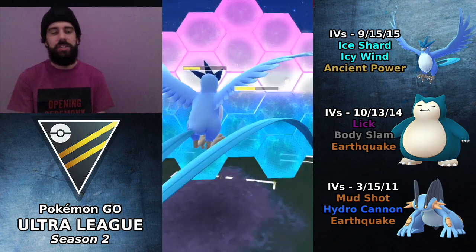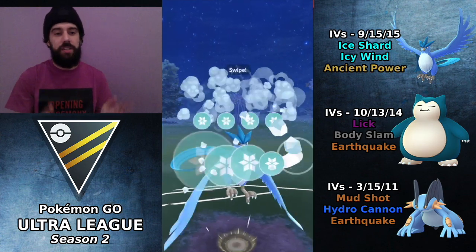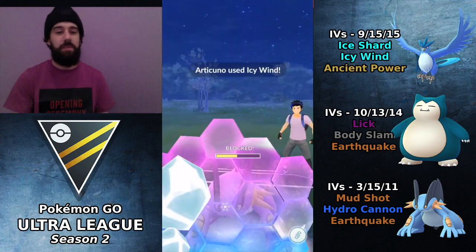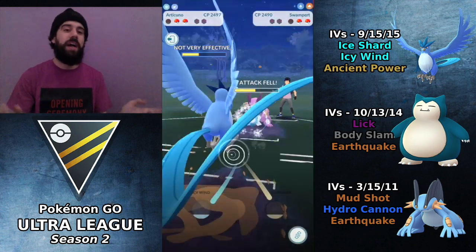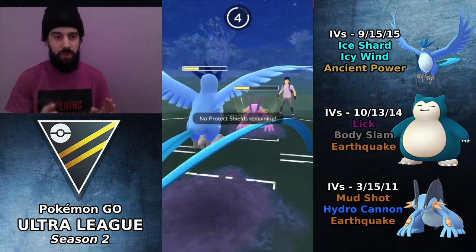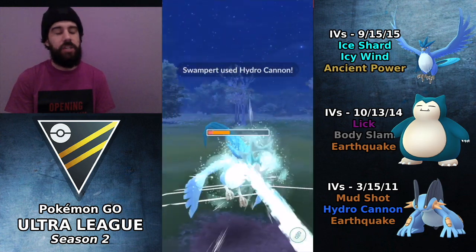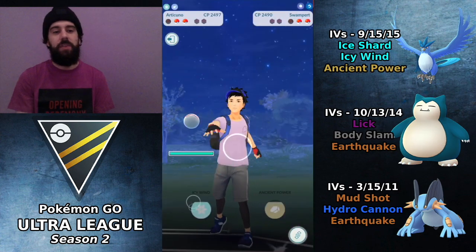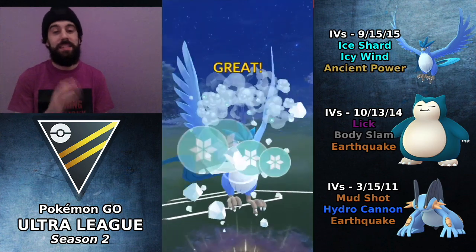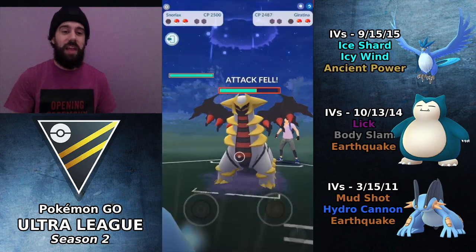So the Swampert comes back in — again a CMP tie, brutal. I choose to shield this time because the debuff has been reset, so I burn the shield and get off an Icy Wind. Swampert cannot farm us down with Mud Shot, so it has to throw Hydro Cannons and needs to get to at least two to knock us out. So that was definitely the correct play. We get to one more Icy Wind, Hydro Cannon comes through, and he actually switches into Giratina — that's going to let us debuff it.